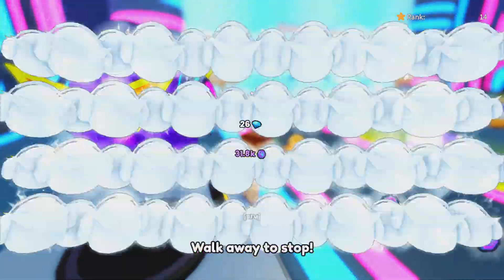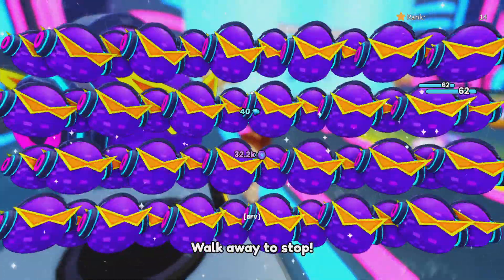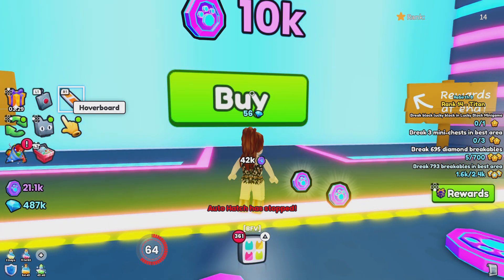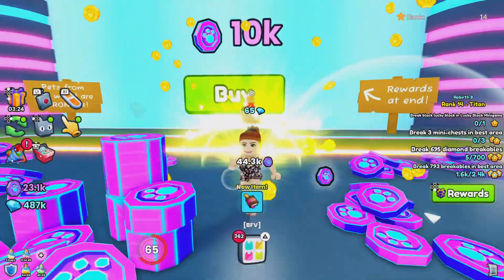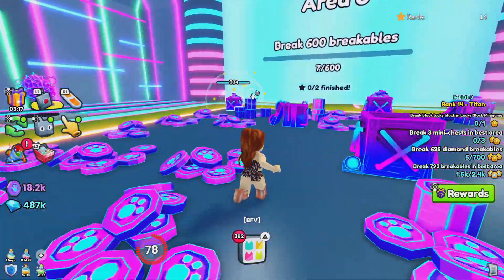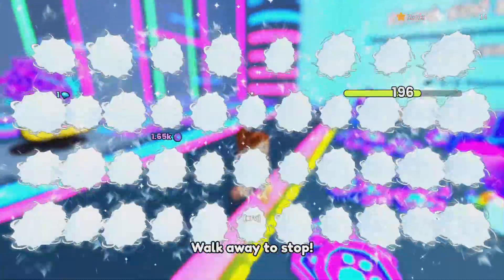We've got a golden cat — another golden cat. Okay, that should do it. Let's do this — let's break 600 breakables. Open this egg. You can only have a certain number of pets out in this area. We can't use coin jars or stuff like that here, but you can use flags, so that's okay. Let's break these up.